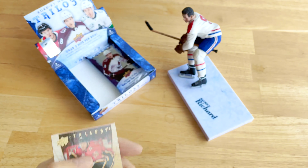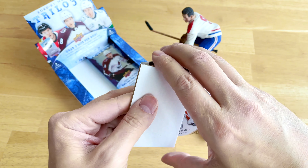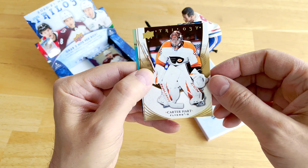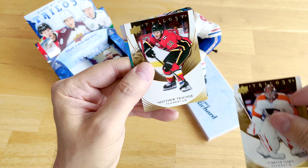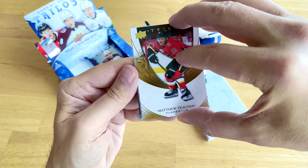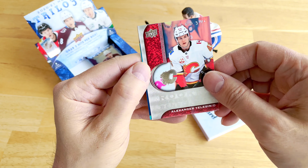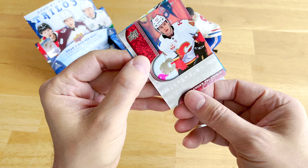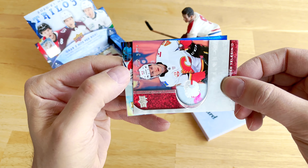This pack has the auto. We have Carter Hart, Matthew Tkachuk — I don't know if we're going to hit a second auto but here we go. Rookie renditions of Yelson, which I guess is a Russian name, and here is the rookie auto...